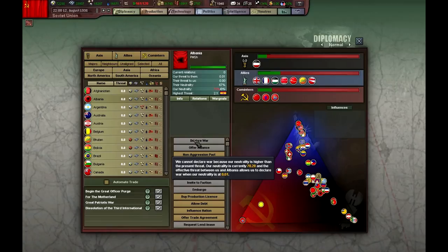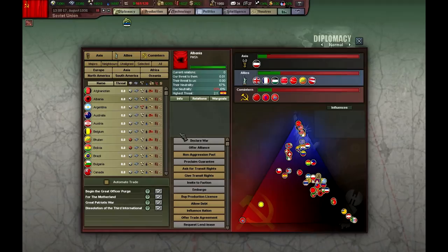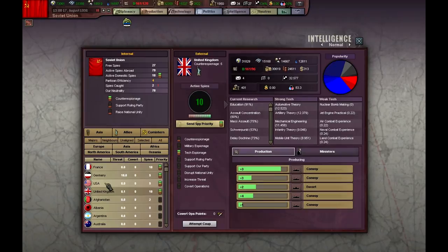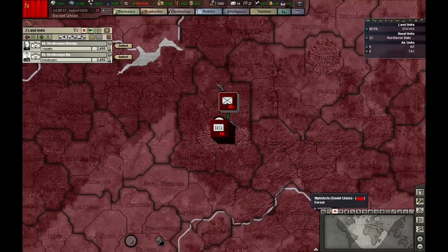Okay, just a few days and we will stop raising threat on Germany. It's done. So, time to steal some tech from Germany. Their counter-spy is very high — it's at 8. Maybe we can steal something from them, we will see.